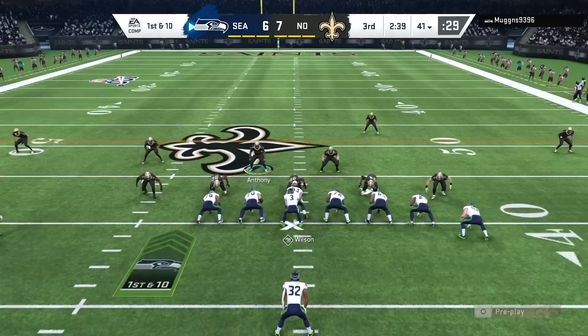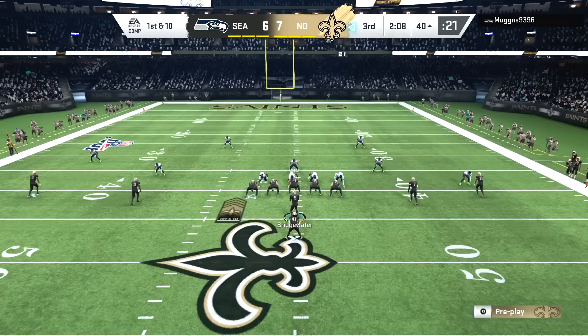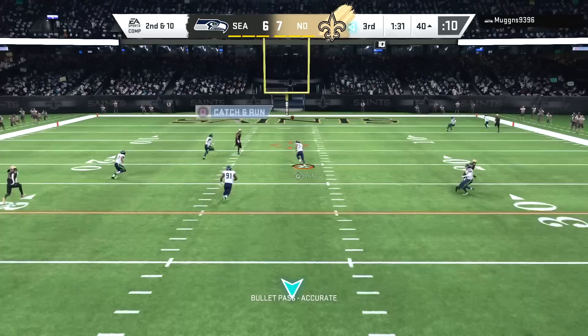We got Michael Thomas on a post route — he's got like a post cross specialist or something like that — but it doesn't quite work when you force it into coverage. For the second time we force the ball to Michael Thomas and get intercepted. Getting Michael Thomas open and giving him a chance to make a catch in traffic works out really well for us, as Lattimore makes the catch for the interception. But yeah, just forcing the ball to Michael Thomas like an idiot doesn't work, as you would expect.